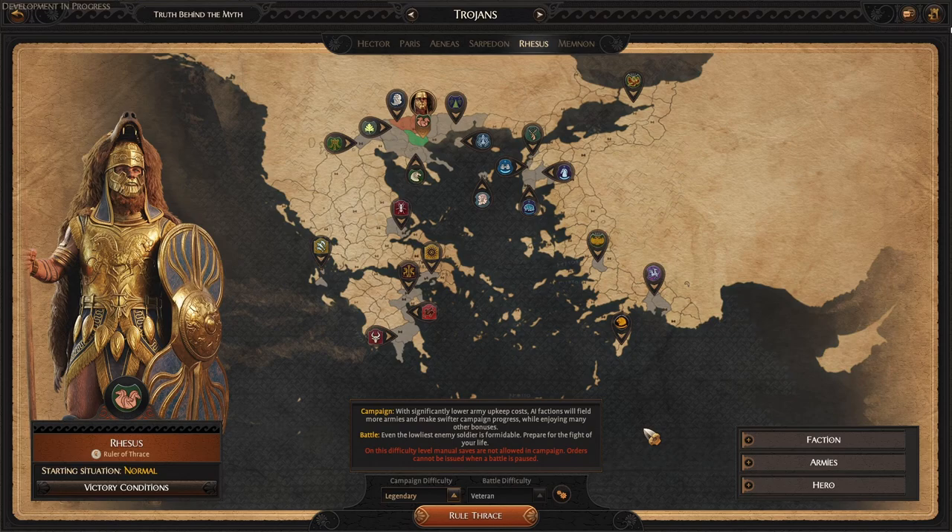That's really going to do it. We're going to hop into game, take a look at our starting situation, and then talk about some of his mechanics in greater detail once we have the panels in game to look at. So let's go rule Thrace.